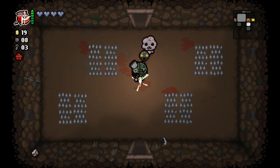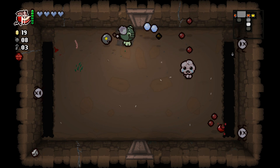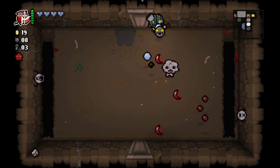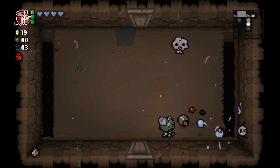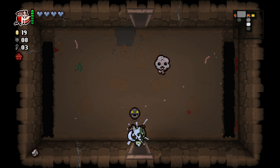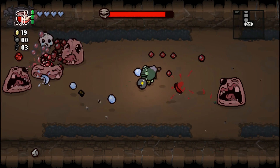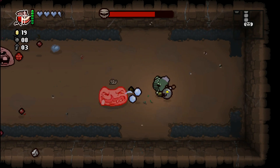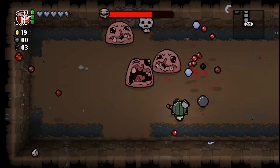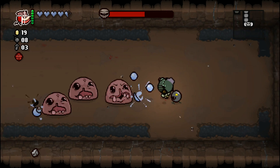We got Punching Bag — it's okay, not that great, but it's alright, especially for enemies with beam weapons. I'm thinking specifically of Krampus' attack, which is really nice when it goes towards Punching Bag instead of towards us. Just waiting until we see if we get a deal with the devil before I pop Undefined. This is a really rough boss for this floor. And that Punching Bag is distracting like three Monstros simultaneously — I like it.